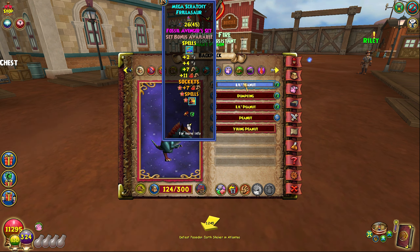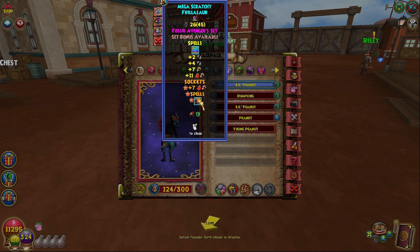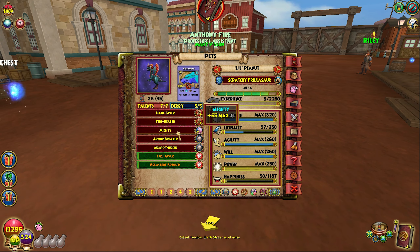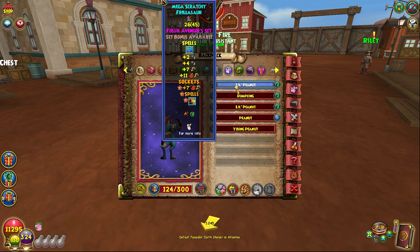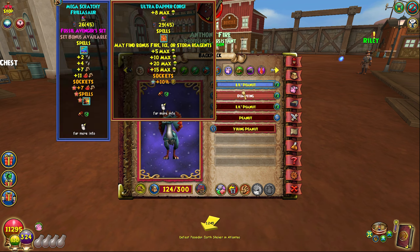There are so many pets that give blades, traps, feints — literally anything you like. Using a pierce mount frees this up and you can use whatever pet you want. I have it on a Phyllosaurus just for future proofing because if damage caps get increased at level 180, I won't have to remake the pet. For stats you want: Dealer, Mighty, Break, Piercer, and Fire Giver. You don't need the Brimstone card.